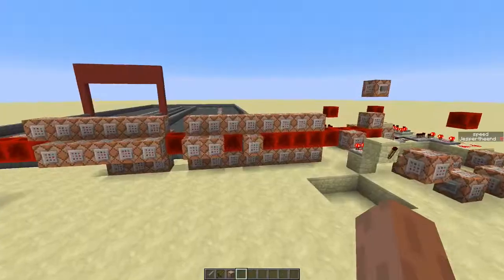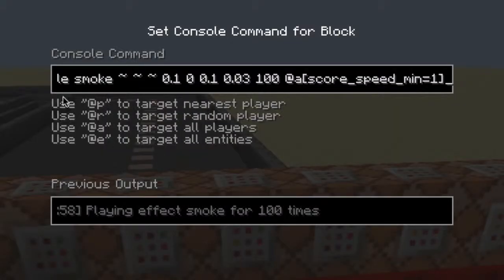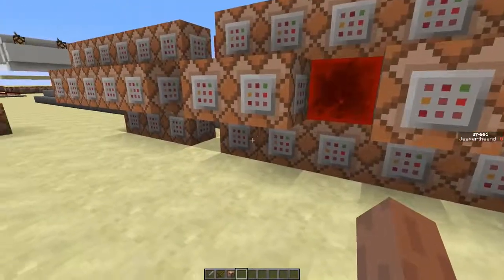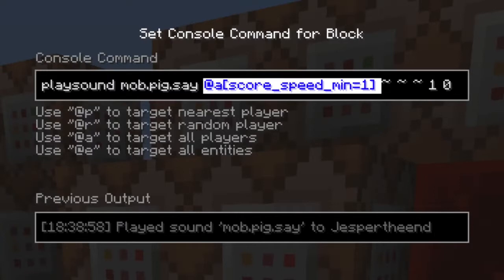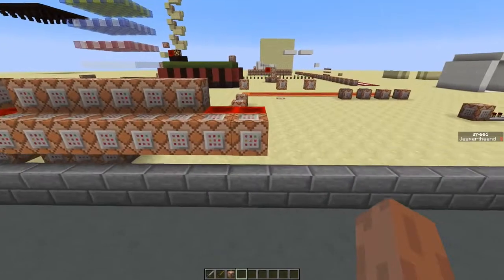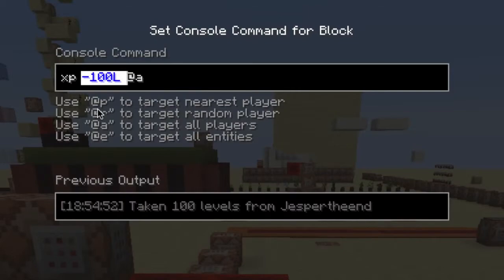Now let's add some particles and sound. This command displays smoke particles at the position of all players with a speed higher than 1. These command blocks play a pick sound, but the pitch is different for every speed value.